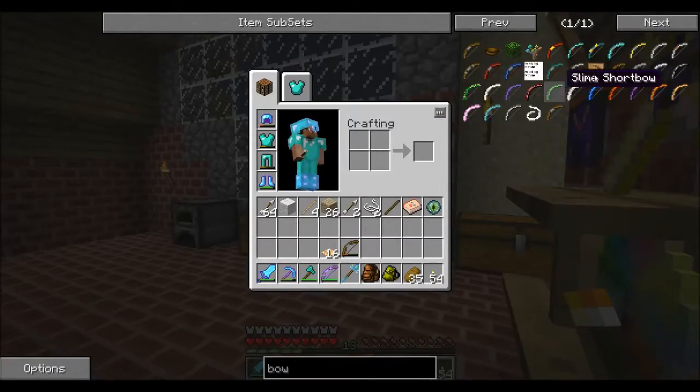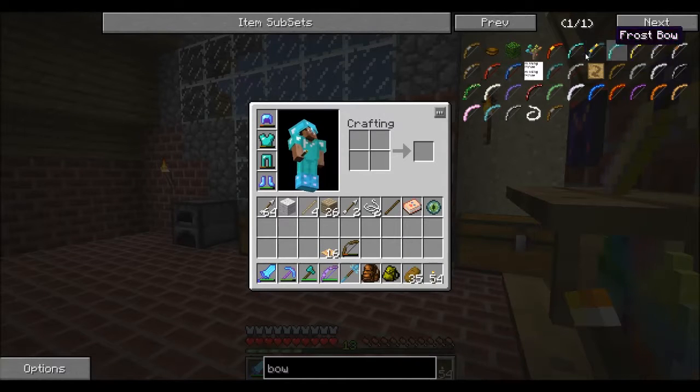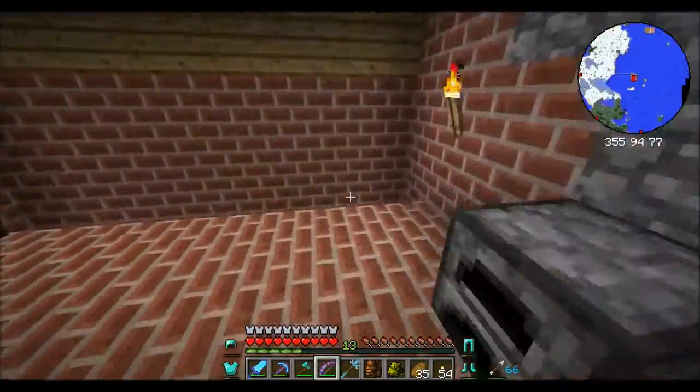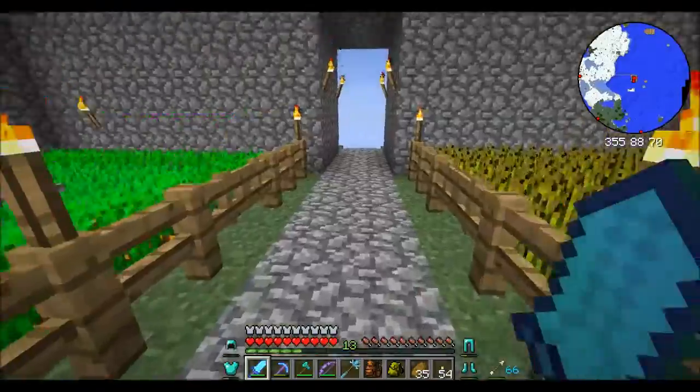What do we need for one of these again? Two ender pearls, an iron bow — so we need a regular bow — and then three iron and three strings. So we're going to need some more string. Hopefully there are actually skeletons and spiders out here.